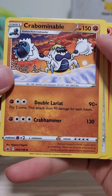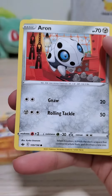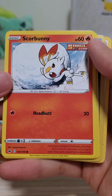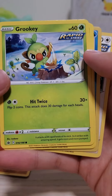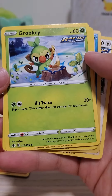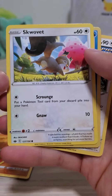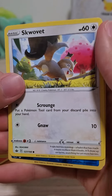Crabominable. Eren. Scorbunny in the snow — Single Strike. Grookey, Rapid Strike — that's nice. In the snow as well. Krabalar. Squarvit, looking like a Pixar character here.